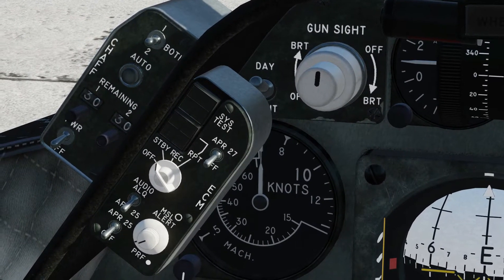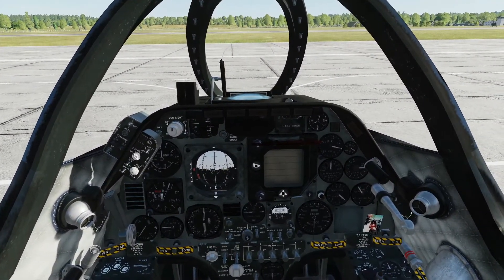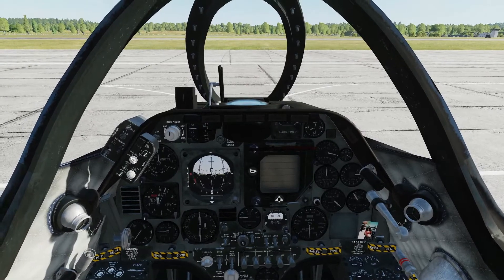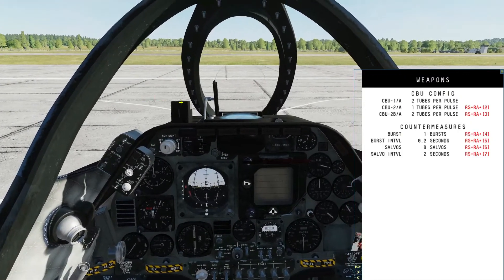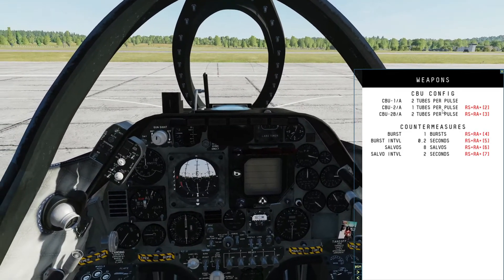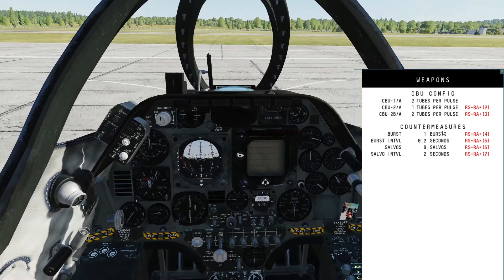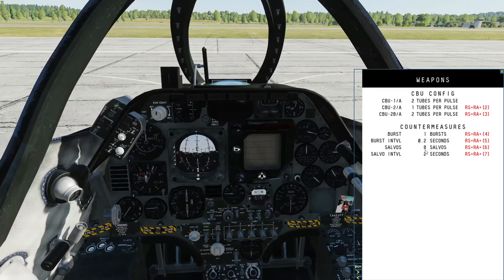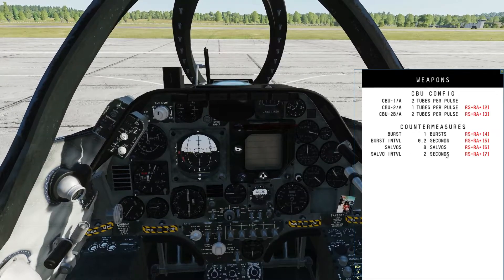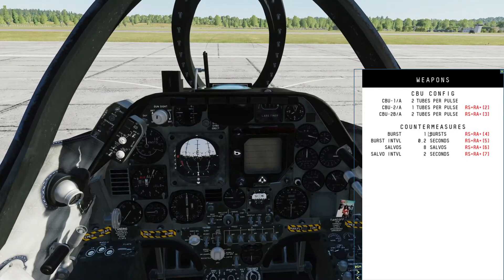Now to set this up, you can do it in two ways. Do it while you're on the ground by pressing right shift and the low key. We're on the weapons section but this is actually to set up your countermeasures. We'll be looking at this section here, which shows you how many bursts there'll be, the space between bursts, how many salvos, and the interval between salvos. By pressing right shift and right alt and pressing 4, 5, 6 and 7 you can change these.